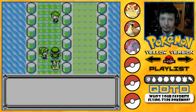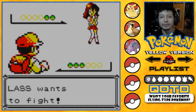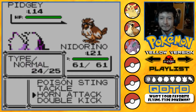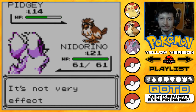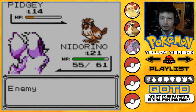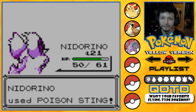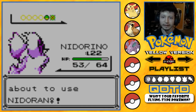One trainer out of the way, and now this beautiful girl — second trainer. She really wants to fight! Let's go for Double Kick. It's not very effective. Poison Sting — Quick Attack! PG goes down. Level 22 Nidorino — that's how we do it! Let's keep using Nidorino, go for Horn Attack.